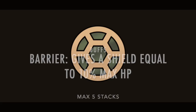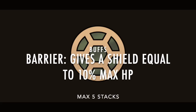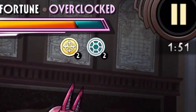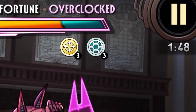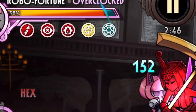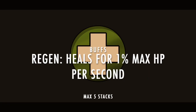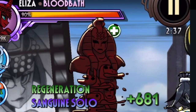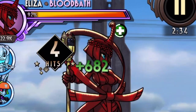Next we have Barrier, represented by whatever that is — a soccer ball? Each stack gives you a shield that can absorb damage equal to 10% of the fighter's max health. This can be stacked up to 5 times. In addition to the barrier icon, the shield will also be indicated in the form of a different colored life bar. It's also important to note that bleed and drain effects will consume the shield before the actual life bar. Next we have Regen, which is represented by a white cross with a green background. Each stack heals at a rate of 1% of the fighter's HP per second and can be stacked up to 5 times. You just heal a bit of HP per second.